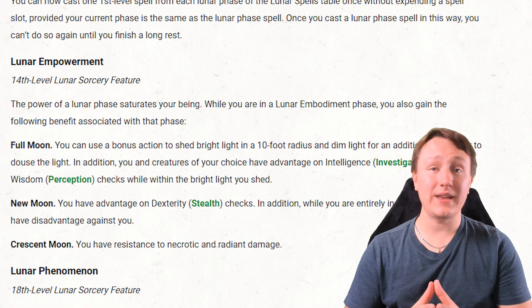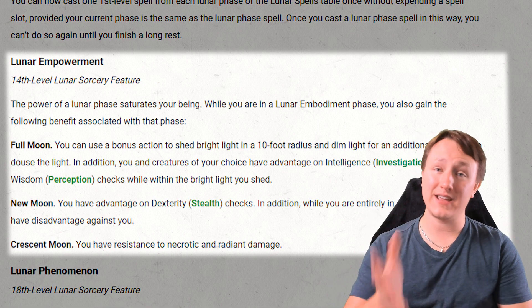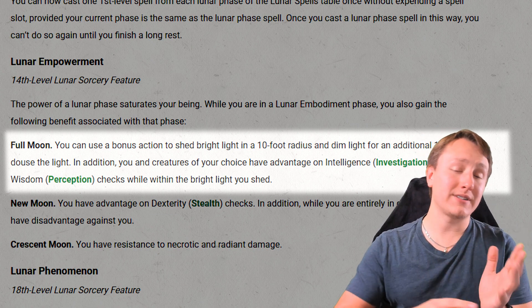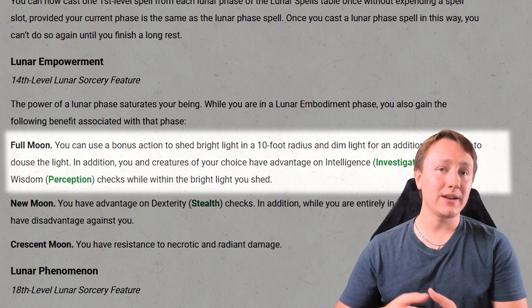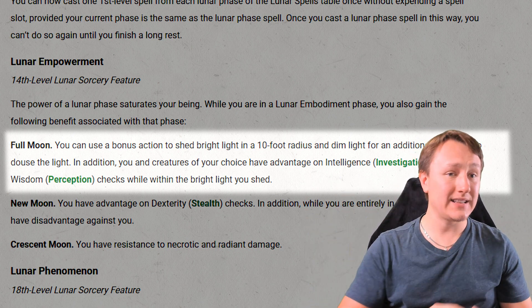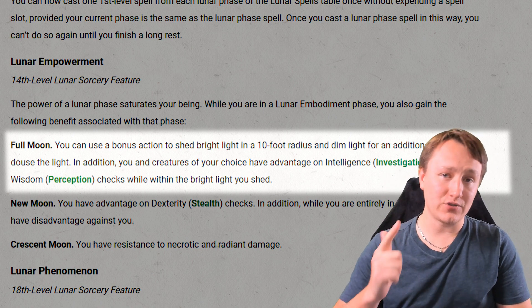At 14th level, we gain Lunar Empowerment, which like the others is focused around the phases of the moon. When you are in the full moon phase, you can use your bonus action to shine bright light in a 10-foot radius and dim light for another 10 feet, and any creature you choose within that bright light has advantage on Investigation and Perception checks.